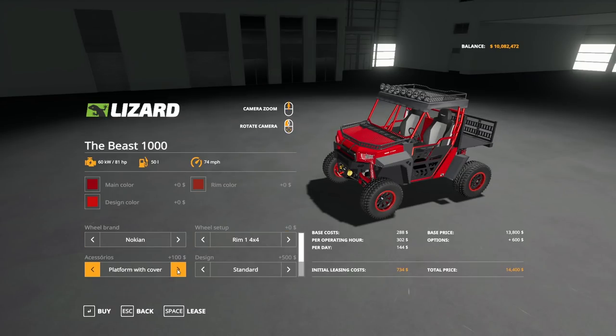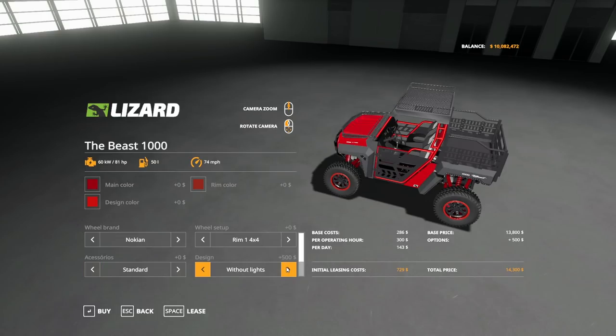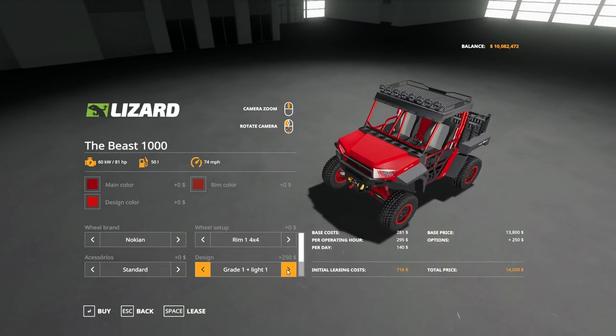Back to knock-ins there. Accessories: we have Standard, Platform with Cover, Platform, and Standard. Design: Standard, Light 2, front without lights, Grade 1 Light 1, Grade 1 Light 2.